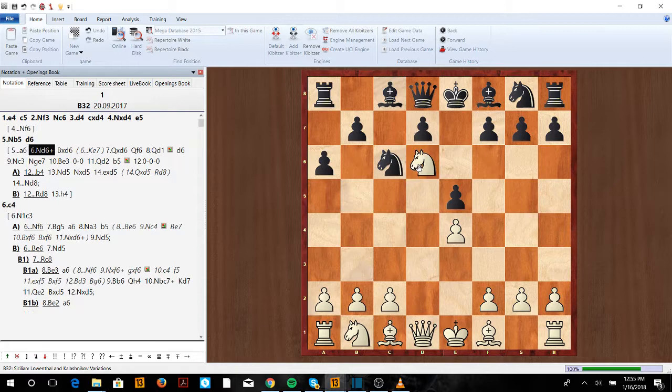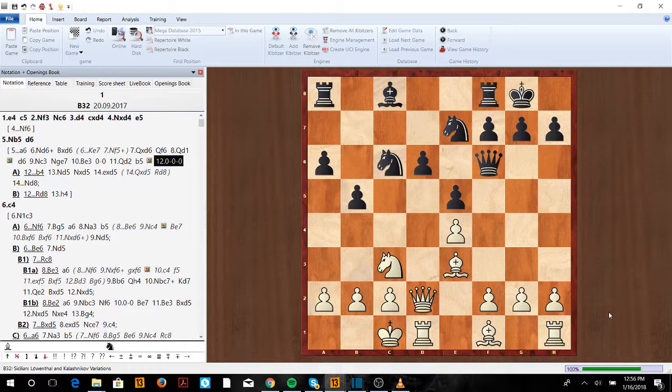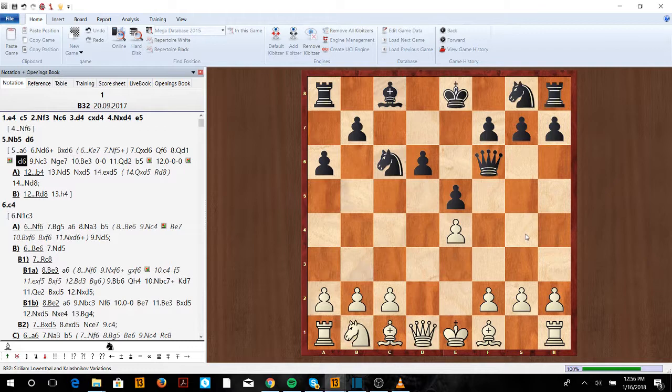Here what we want to do is go knight b5, and if a6 we have the knight d6 idea. King e7 is obviously very bad — you can't castle, pieces are terrible, and you get this amazing outpost square. So here take, queen takes f6, queen d1, so that we can go knight c3, bishop e3, queen d2, castle queenside. We're going to have a very nice position — this pawn is super weak and these dark squares are weak, so bishop g5 at some point is going to be a strong threat, and very soon we'll play h4 and g4 for a nice attack.